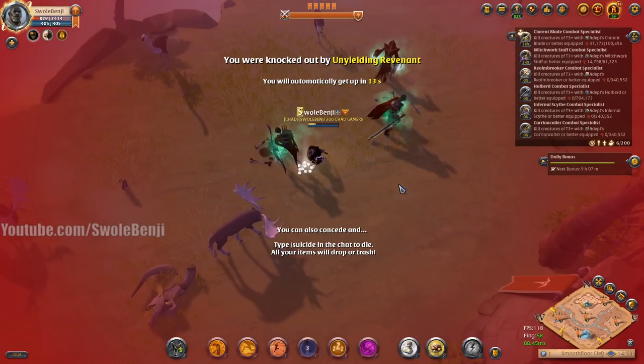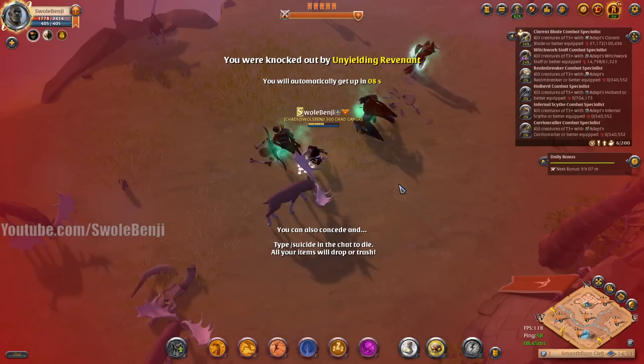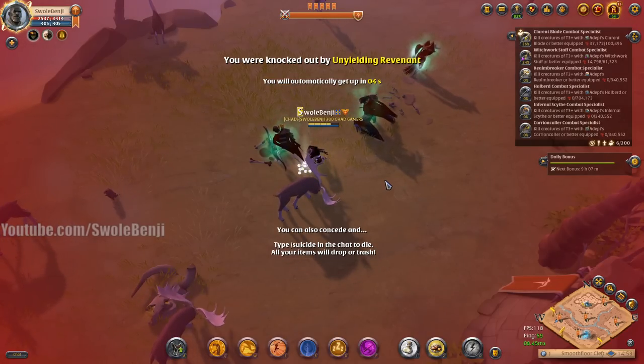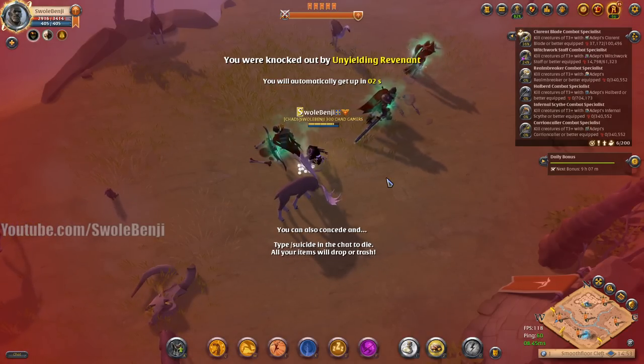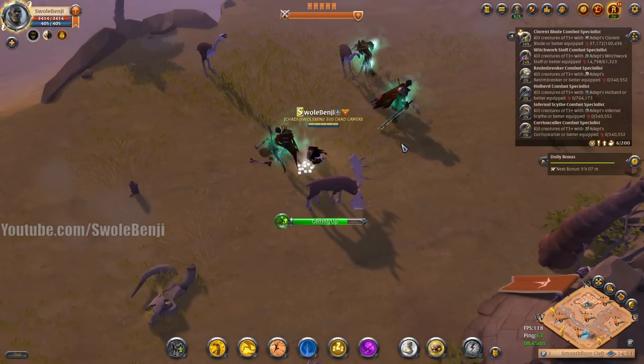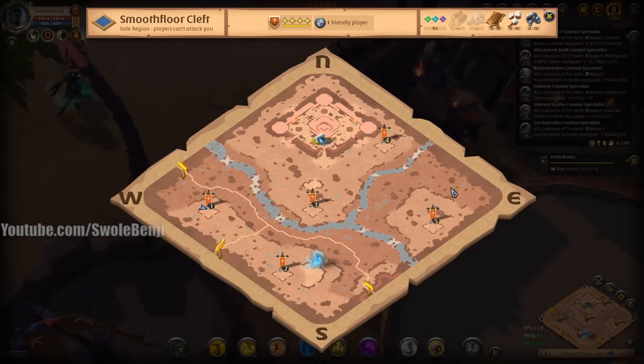Even at tier 8 for gathering, it's not that much. Hopefully this teaches you how to run through group dungeons faster and static dungeons faster. Normally I do statics for the fame, not for the treasure since I'm doing tier 4. But if you're a brave lad using a nature staff to solo black zone static dungeons, you can absolutely run through them super quickly.